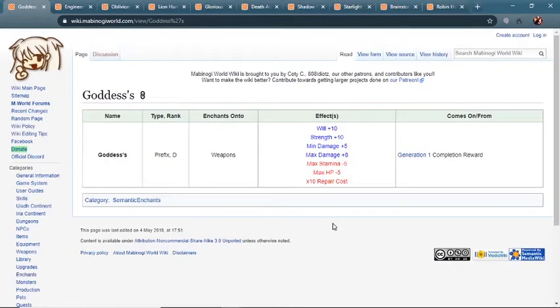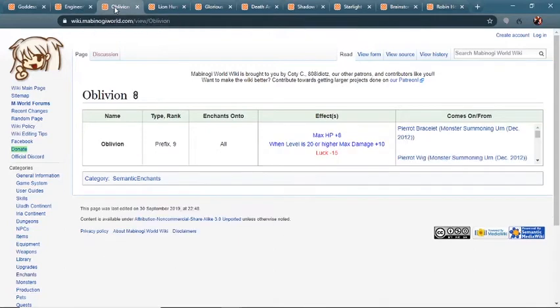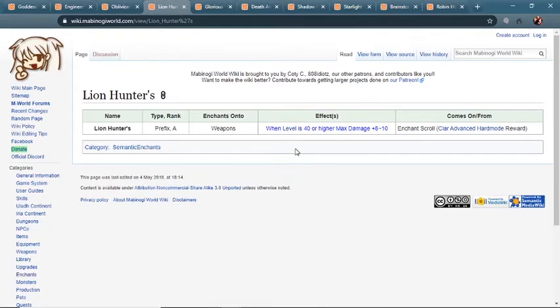Now we're going to move on to enchants. Starting out, there's the Goddess Prefix, which you get as a completion reward for Generation 1 — it gives 8 max damage, but we can move past it pretty quickly because the 10x repair fee just isn't going to cut it. Next step up is the Engineer's Enchant, which gives bonus stamina. If you have Hillman Engineering ranked up, you're going to get both dexterity and stamina, so it'll help with your Magnum Spam, and it's going to decrease the repair costs. Next we have the Oblivion Enchant — it's better than Goddess because it doesn't have the repair fee and has additional max damage. Another option is the Lion Hunter's Enchant, a Prefix rank A that drops from a mid-game dungeon. It's easily obtainable, doesn't require any stepping, won't break your weapon, has a pretty high success rate, and you can get a lot of mileage out of it.